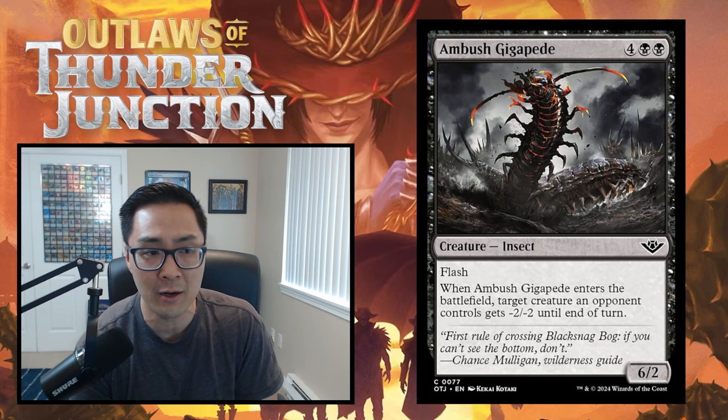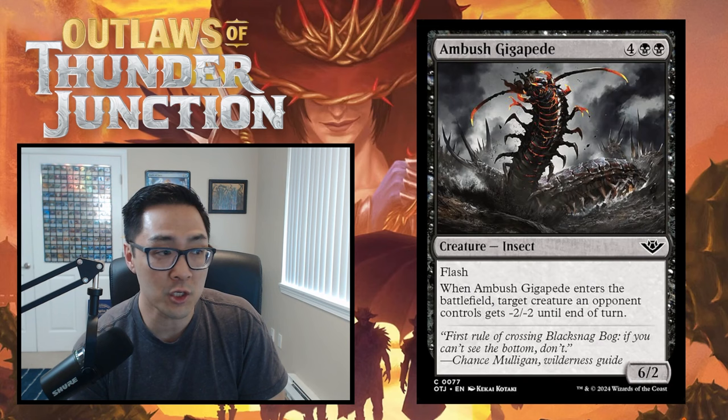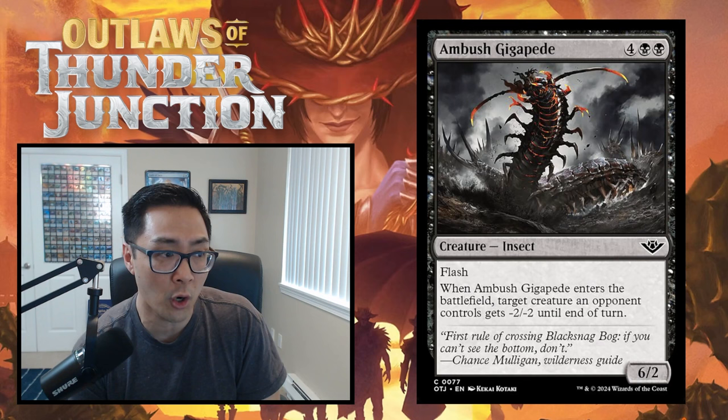B's are good cards - if you're in these colors, you are never not playing these cards. You will often first pick them, and most of the time these are going to be uncommons and rares, with the very rare common. Good examples of B's are Torch the Witness, Neighborhood Guardian, and A Killer Among Us.